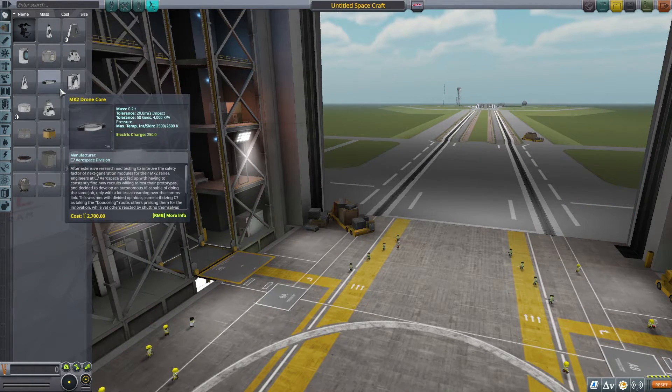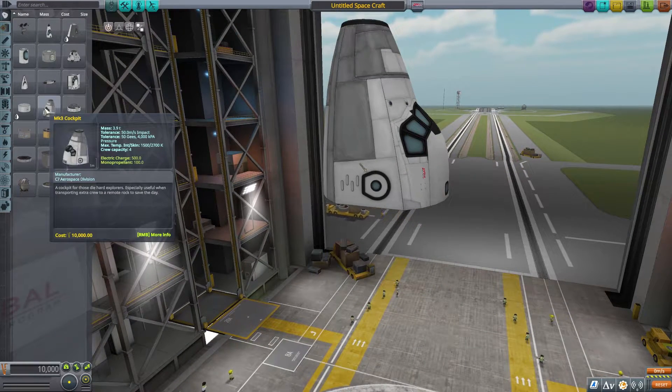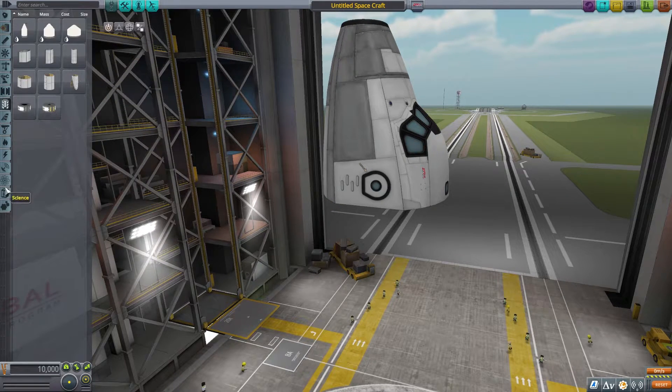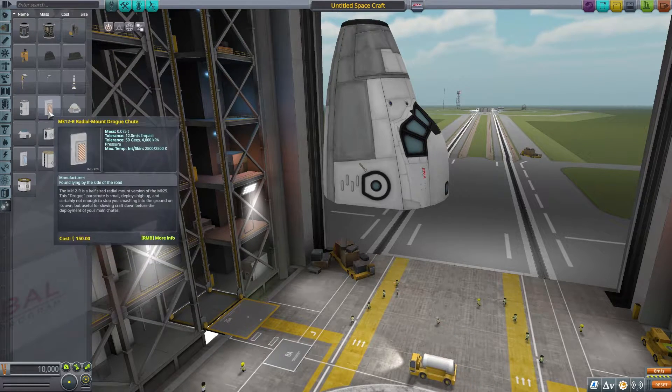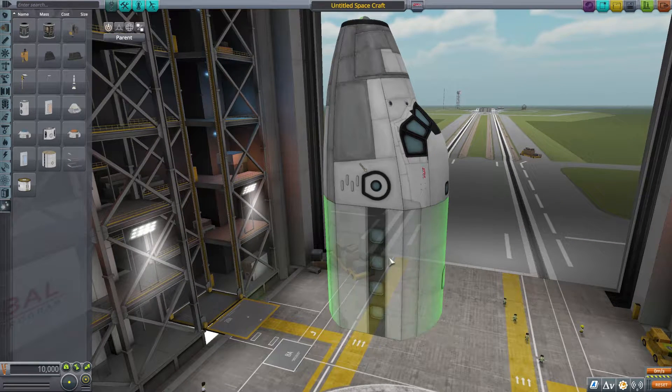The first thing you do when you build a ship in a space program is pick your cockpit, and we're going to go with the biggest one. This one has the biggest crew capacity out of all the cockpits, which is four. We can add more crew space by using the Mark 3 passenger module — a single one of these holds 16 Kerbals. So we have room for 20 Kerbals already.